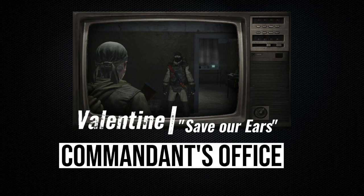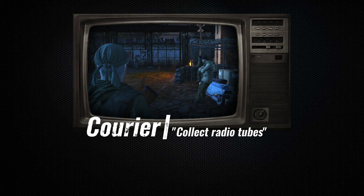Valentin is located in the building of the Commandant's Office of Lubeck. He issues the Save Our Ears quest. You will need to kill two dogs behind this building.